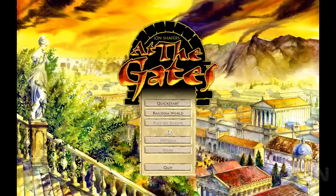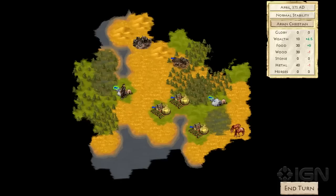Hi, this is John Shaffer, president of Conifer Games and designer of At The Gates. At The Gates is an empire builder where you will guide a barbarian kingdom to glory during the era of the fall of the Roman Empire. In this video I'll be giving you the first 15 or so minutes of gameplay, which should hopefully give you a good feel for what makes At The Gates unique. Keep in mind that this is still a prototype, and we don't have things like unit animations yet. Let's go ahead and get started.